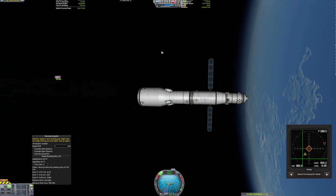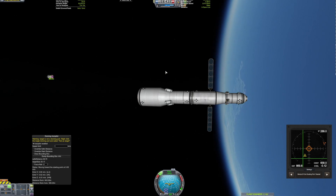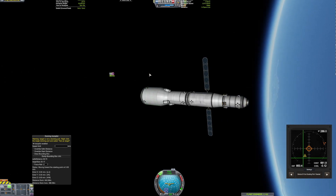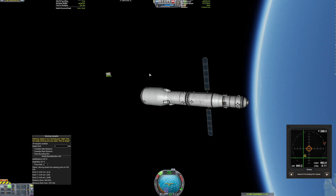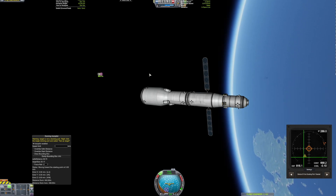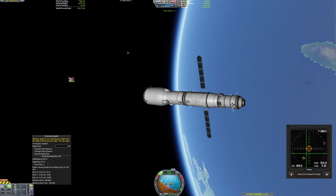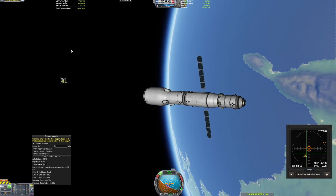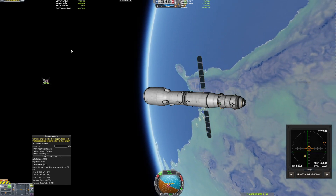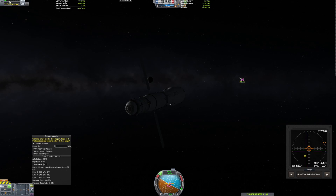That means I have to send three more things up here. I need a communications disc because after a certain point this thing just can't communicate with Kerbin anymore — it's just a probe with no Kerbals on it, since we're rescuing Kerbals with it. The last episode will be a great grand tour episode, and we'll see how much science that unlocks. I'm planning on putting two science labs on board because there's just so much that needs to be done.